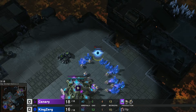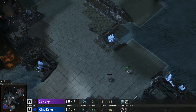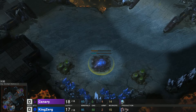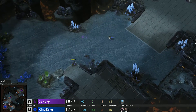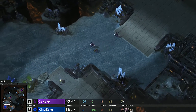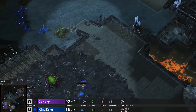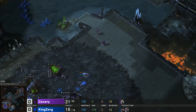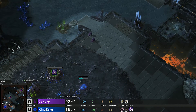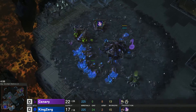Canary sends the first zealot out, and KingZerg has four lings on the way. If those lings can get a nice surround or good micro they can beat one zealot, but the second zealot is all the way across. Canary has a probe on the map but no warp gate, so this has to work. He's still supply blocked — he would have had three to four zealots if not. A spine crawler goes down for KingZerg, and metabolic boost is started.